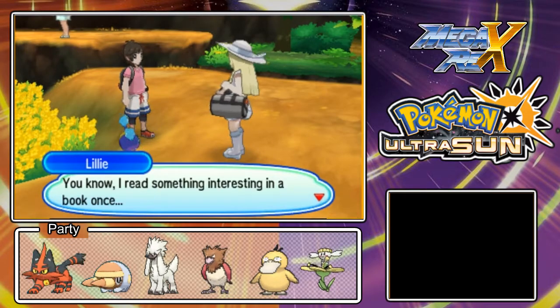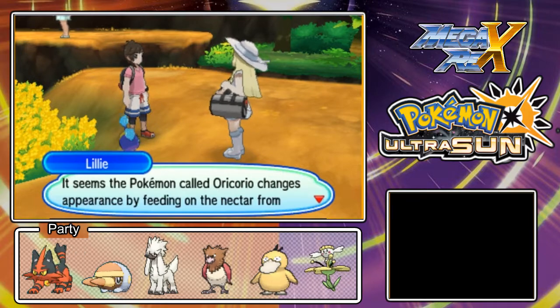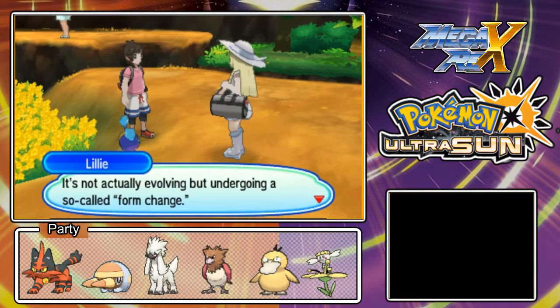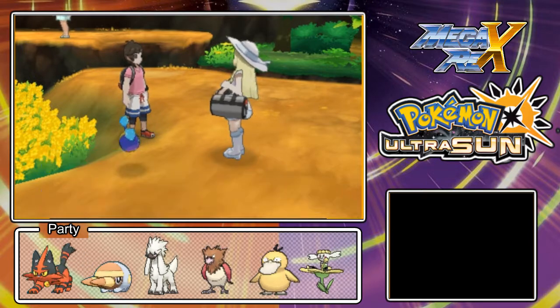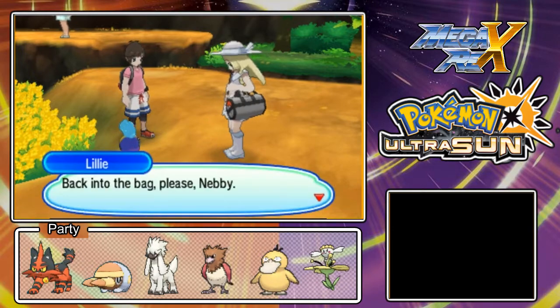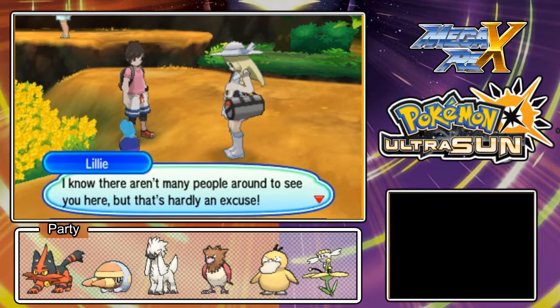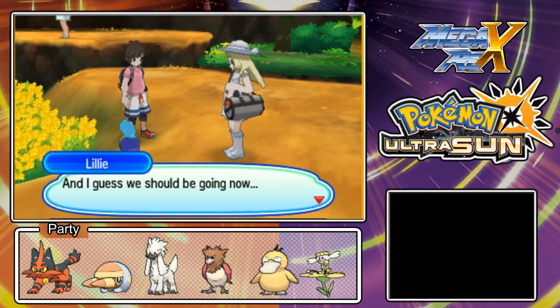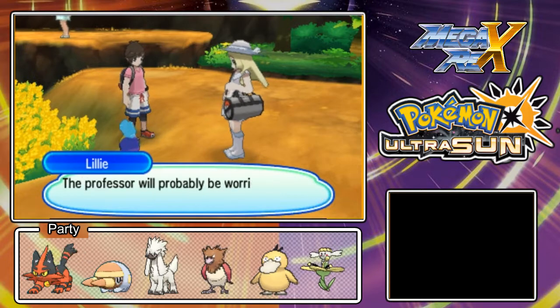You know, I read something interesting in a book once. It seems the Pokémon called Oricorio changes appearance by sipping nectars from different types of flowers. It's not actually evolving, but undergoing a so-called form change. Isn't that interesting? Whatever. Back into the bag, please Nebby. I know there aren't many people around to see you here, but that's hardly an excuse.